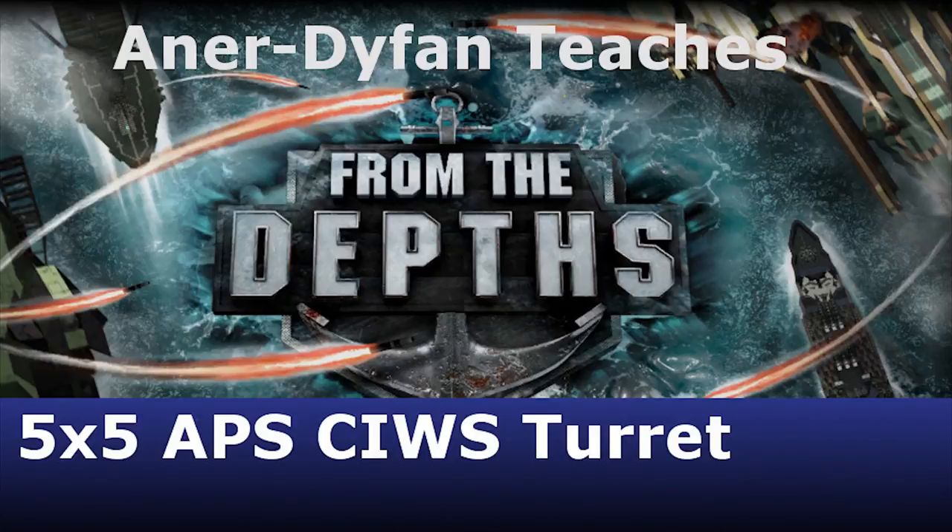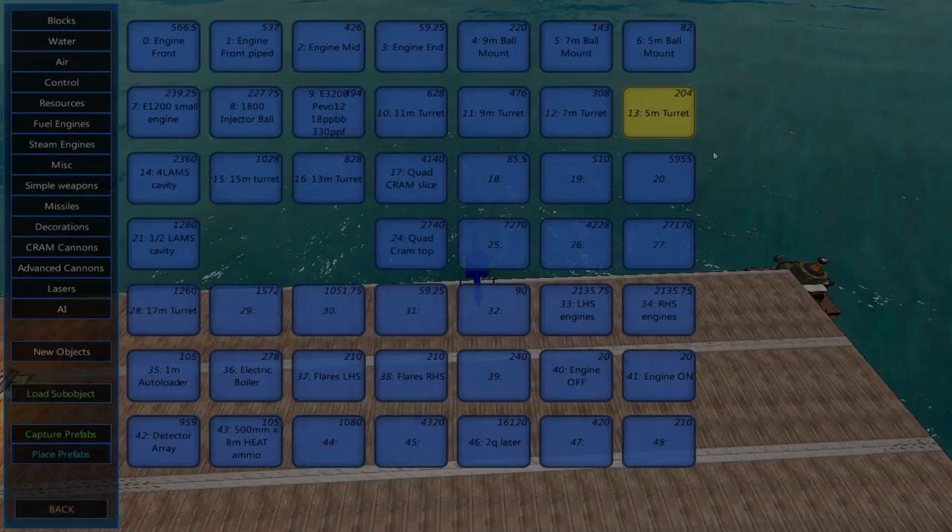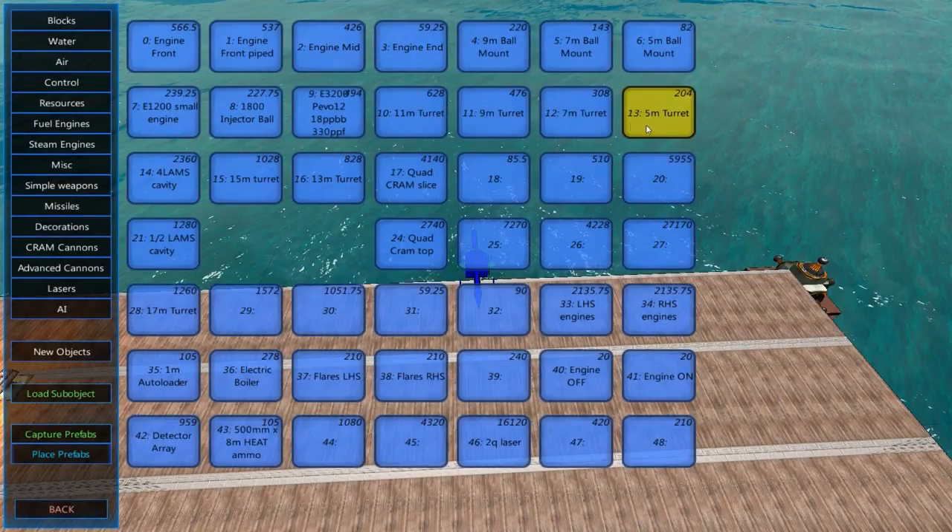This is Anna Diffin-Teachers, From the Depths - Small CIWS Turret. I'm going to select the 5 metre turret for the CIWS because I want it to be able to take down missiles and small planes. A 3 metre turret is probably a little bit too small, and the 7 metre turret or larger probably won't have enough traverse speed to keep up with fast moving missiles. So I think 5 metres will be a nice middle ground.